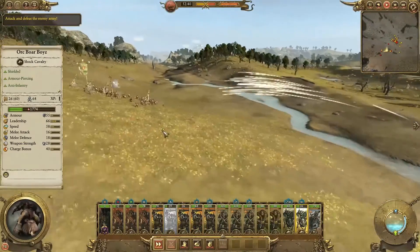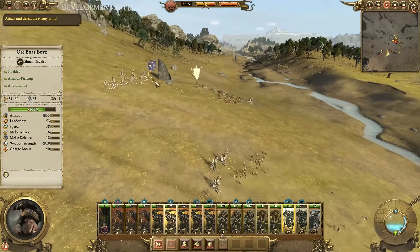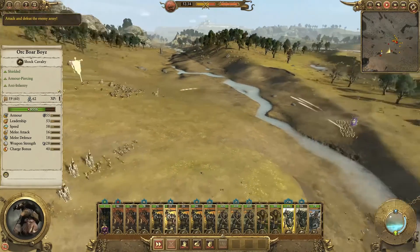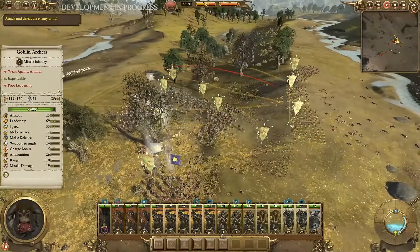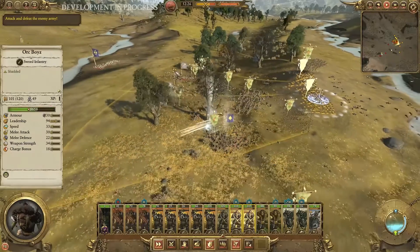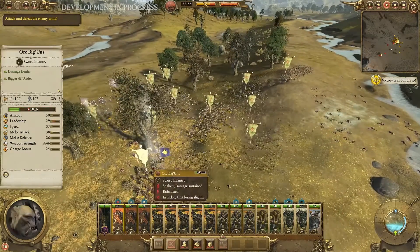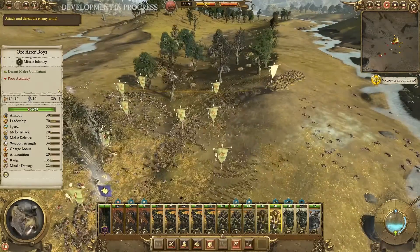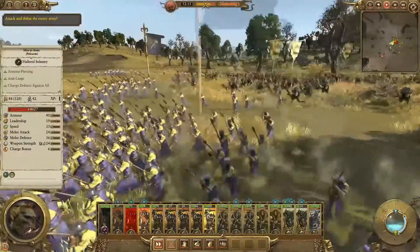What I didn't see with the archers and ranged units was an arrow count. Maybe they won't have it, maybe they will — this is a beta build so it could be they just haven't put it in yet. He's pretty much got this in the bag. Fela Fae again used one of her wind cast spells which just nicked a unit, but you saw the wide area in which that was effective.